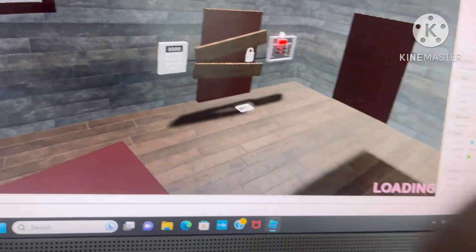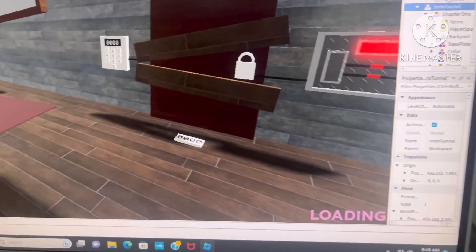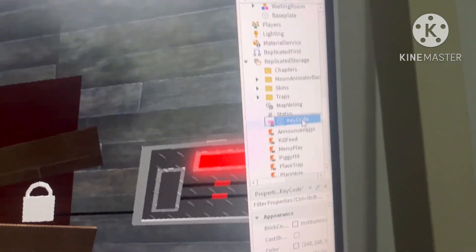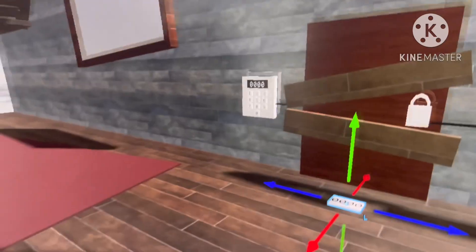Now we're going to put the key code in ServerStorage. So we'll drag this into ServerStorage. Then we're going to duplicate the key code model right here and put the duplicate in ServerStorage as well.